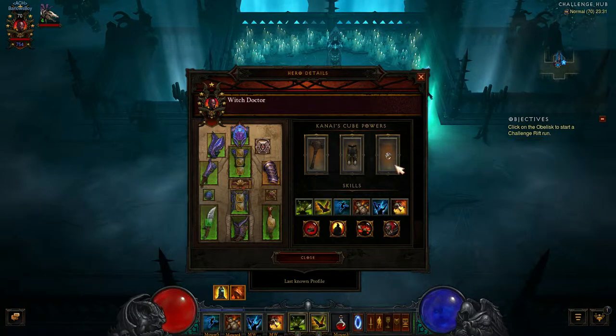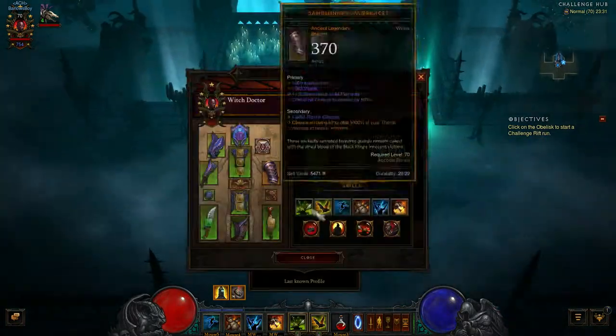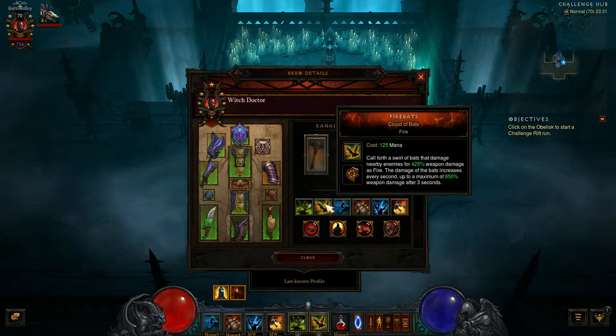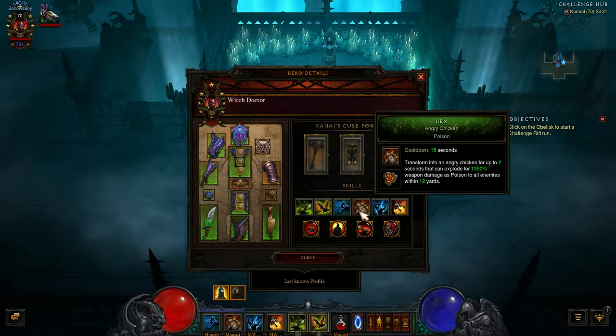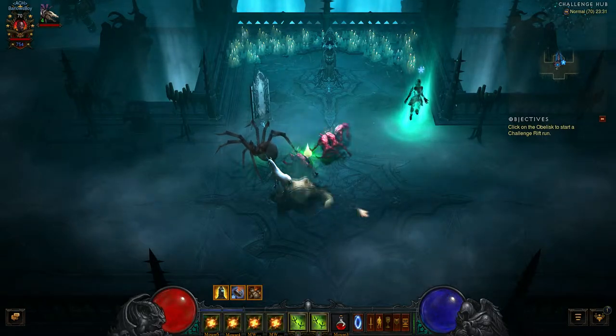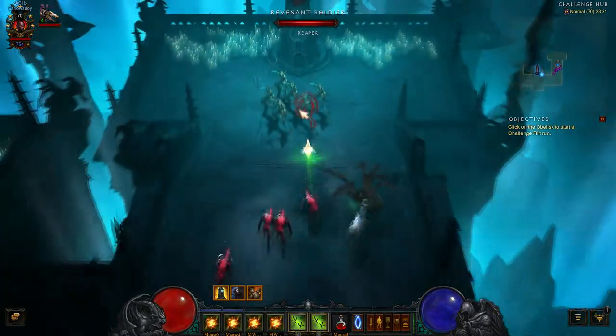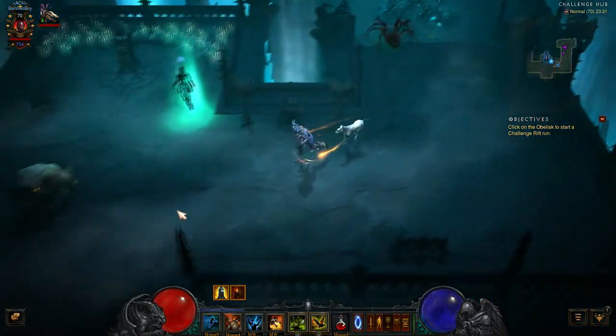We don't have a follower. We have locust swarm and fire bats. We also have spirit walk and hex. Hex is going to be your main damage dealer here. What hex does is pretty much just turns you into a chicken — when you run around and boom there you go. You have to hit the explosion.